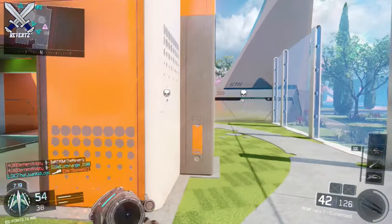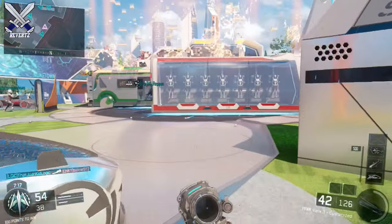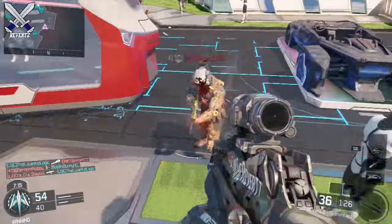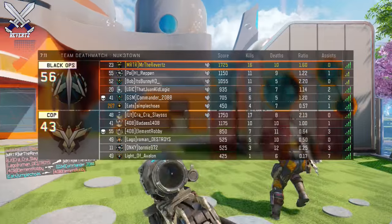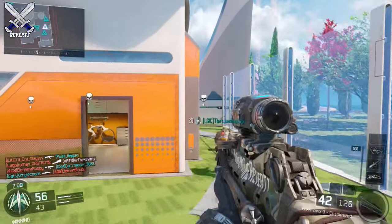Until I found out that Hardwired completely negates it. So if you're playing a game of Search and Destroy and you notice someone is running 6th Sense, I just recommend switching to a class that has Hardwired — and now that guy is basically playing with one perk down. That's what I've been doing for a couple games now and it's a pretty good strategy.